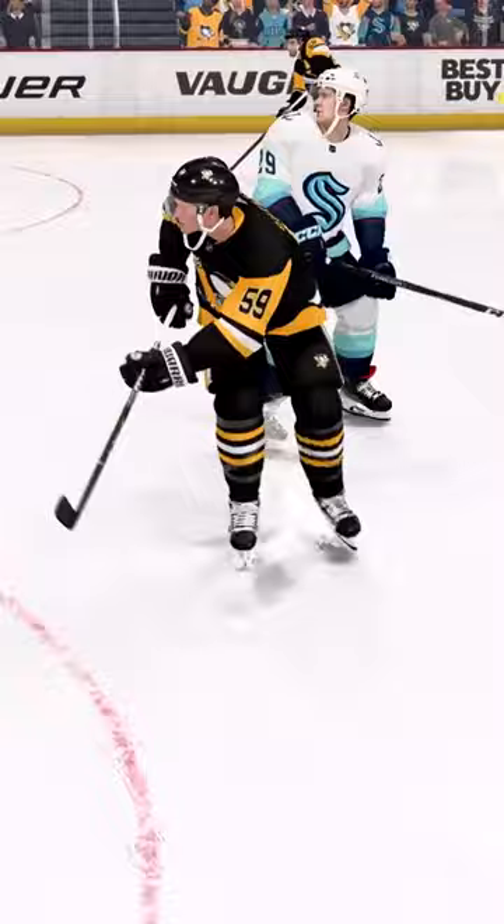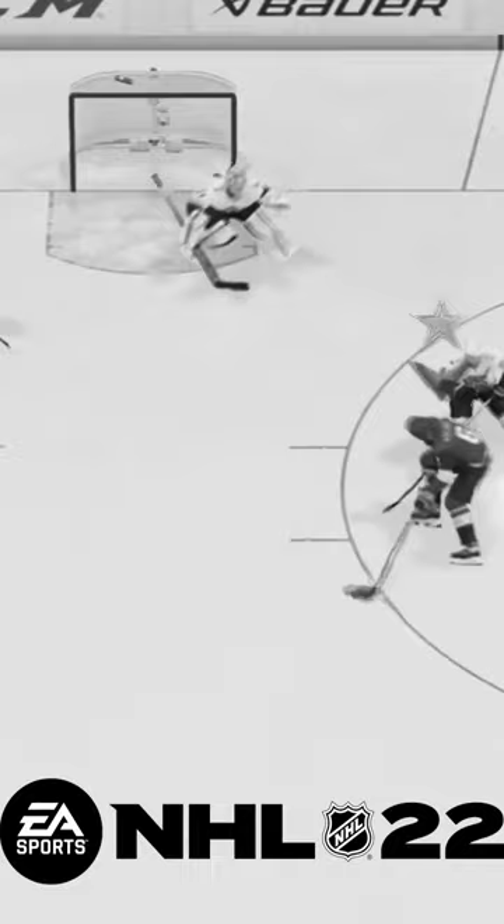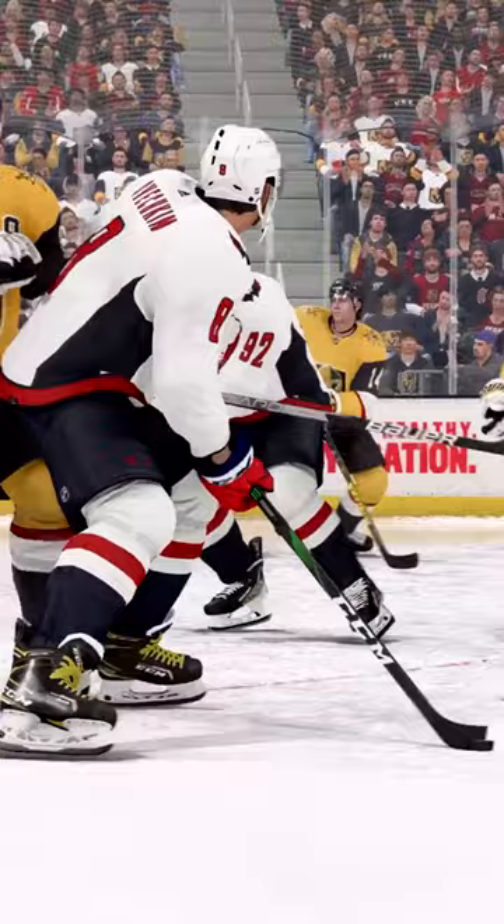We've all seen the new desperation shot slash pass animation. Personally, as a defender, I was worried about shoving a player off the puck and then the player uses the desperation shot slash pass animation to make a nothing play into something. In the beta, I've rarely seen the animation — it's not as frequent as I thought it would be. It made it feel more like a random occurrence that just so happened to work out, which is greatly appreciated. Makes the animation a nice, happy addition.